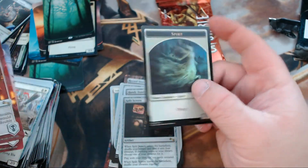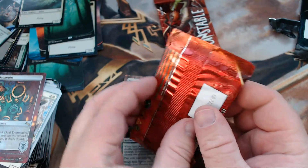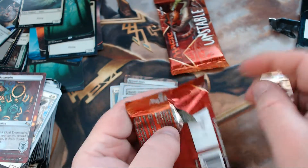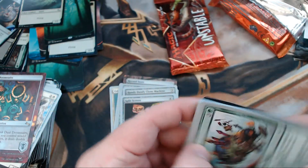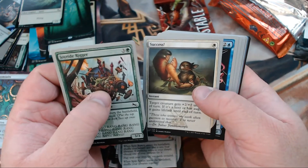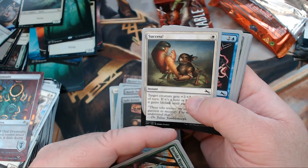And then we got a Foil Spirit Token. I think this set is kind of about breaking the rules. We got Joyride Rigger — success! You guys know what this is? Half Crab, Half Rabbit — that's a Crabbit!